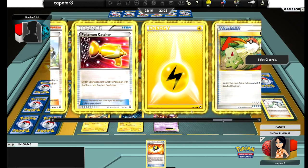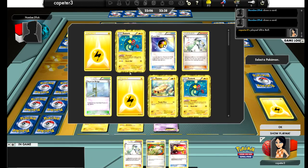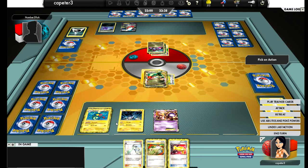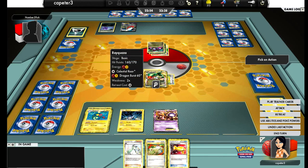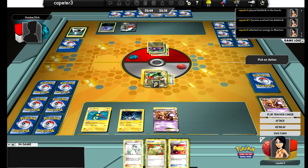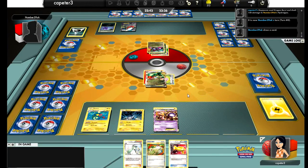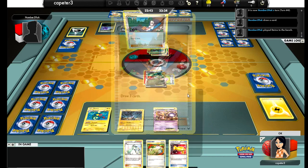I do have the other Catcher in my hand — still a good thing. Looks like I'm gonna Dynamotor that one onto Mewtwo. We'll see if he plays Mewtwo or not — we'll maybe start a Mewtwo war. I'm just gonna hit him for 120, pretty much force him to have the Max Potion. Hopefully he doesn't. He plays a Shauna so he's got a nice hand of about 8. He has the Dark Patch, so he's got enough energy on the field that he can start hitting me with Darkrai.